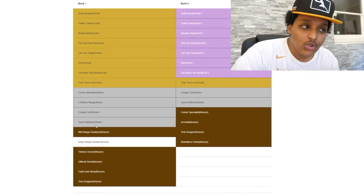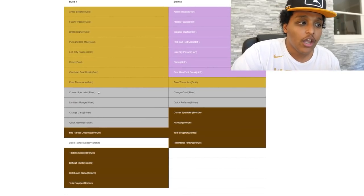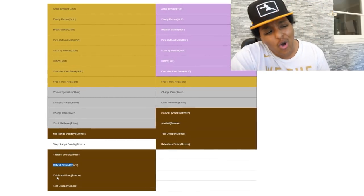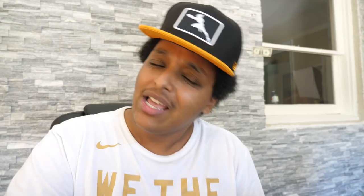You will have a 3-point rating 10 higher than a pure stretch that's 7'3 with the max wingspan. You get silver shooting badges including limitless range and corner specialist, plus mid-range deadeye, tireless scorer, and difficult shots. Catch and shoot unfortunately comes in at bronze rather than silver — that might have been their way to balance the game. Ladies and gentlemen, this is the do-it-all offensive build. I'm going to make one myself, and I'll leave Davis' build video link in the description if you want more information.